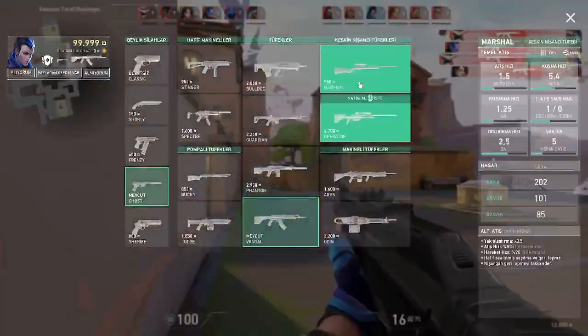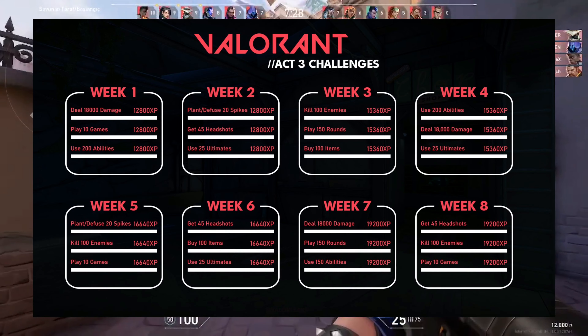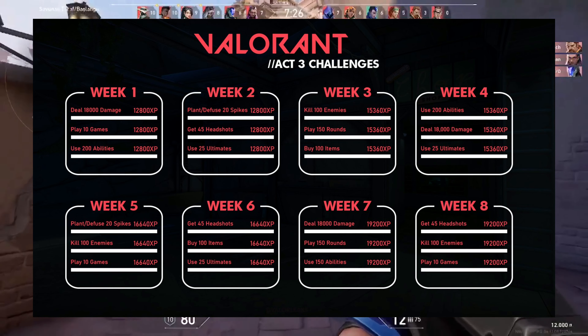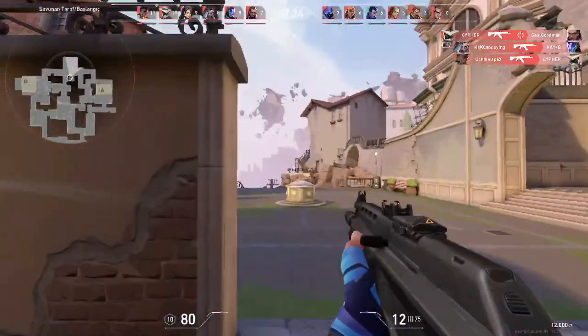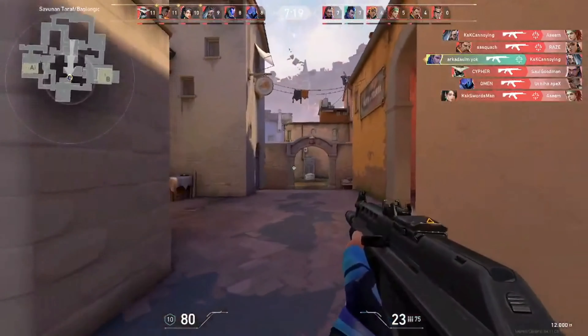Notably, players can combine these with normal challenges that are also listed in the same section. These challenges usually consist of easy objectives such as killing enemies with their weapons. Simple challenges like these can give plenty of XP, which are essential in filling out the contracts of agents such as Harbour.